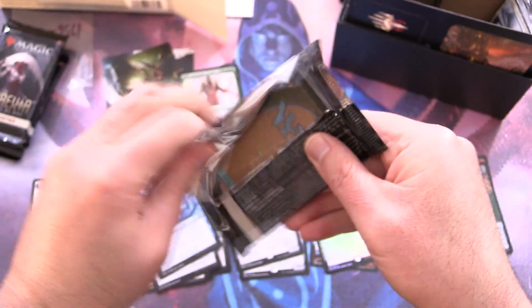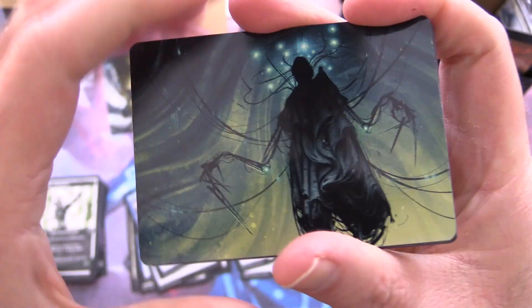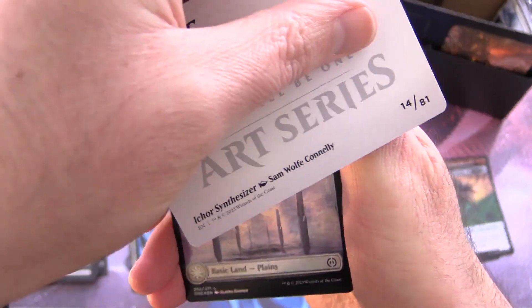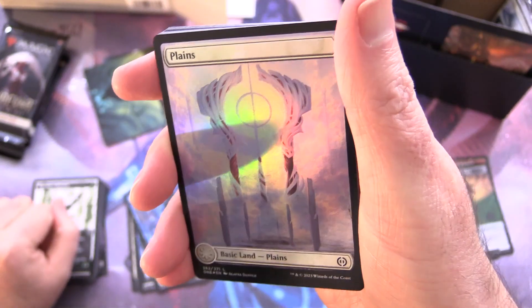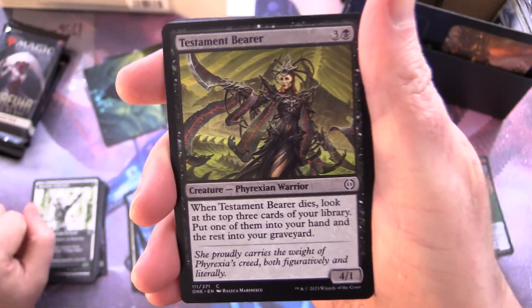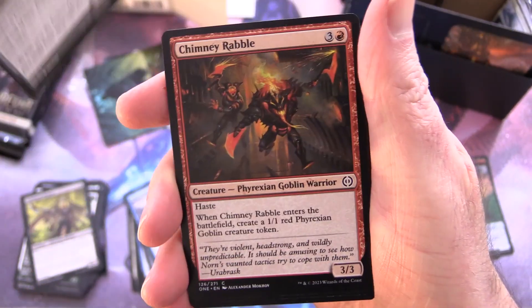Pack four: an Icor Synthesizer and a fantastic foil Plains. Testament Bearer with some awesome artwork, Cutthroat Centurion, Chimney Rabble — a Phyrexian Goblin Warrior, fantastic. Shrapnel Slinger, Canker Bloom, Phyrexian Fungus, Voidwing Hybrid, Tainted Observer, Rust Vine Cultivator, and Sinew Dancer.